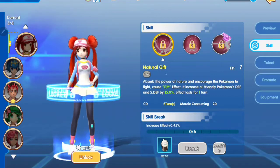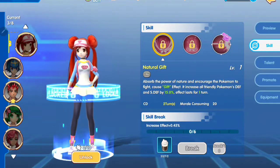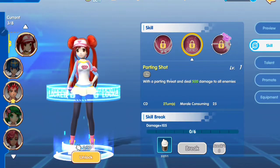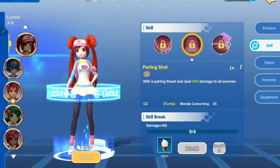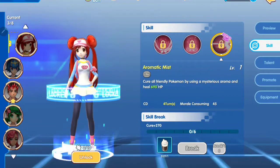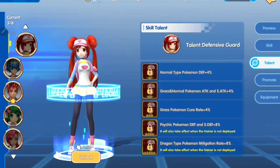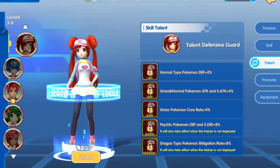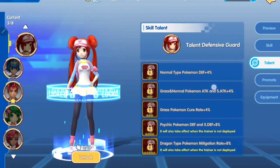Rosa has three skill sets. The first one, Natural Gift, will grant an increase in defense. The second skill, Fighting Shot, will deal around 500 damage. And for the ultimate, Rosa will give you healing — so it's not a damage skill like the other trainers. Rosa's ultimate will heal your Pokemon.